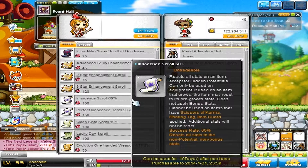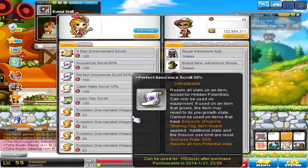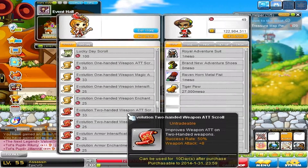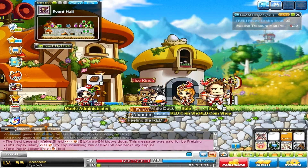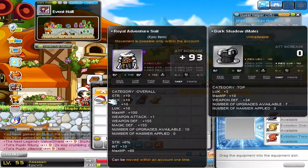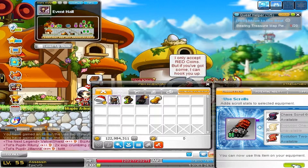In this video, unfortunately, I used golden hammers there and one failed. So I lost one upgrade slot. But I'm trying to do my best to do this as much as I can without NX. I used the golden hammers that were provided for us for free, because I want to do this without NX as much as I can.